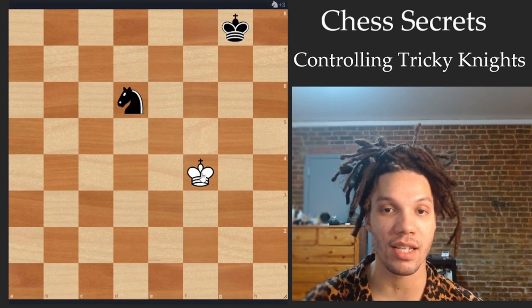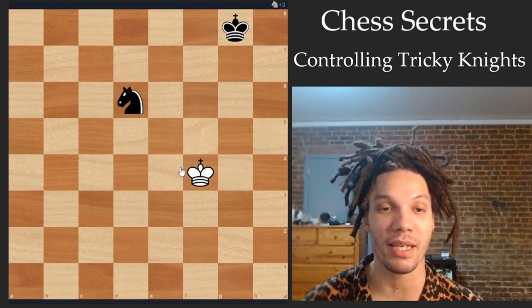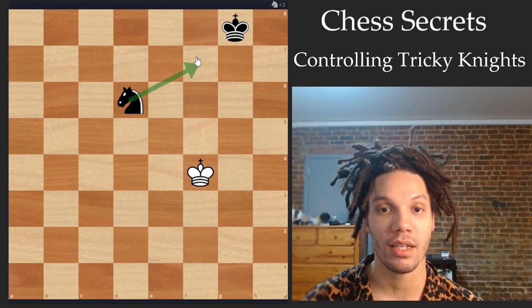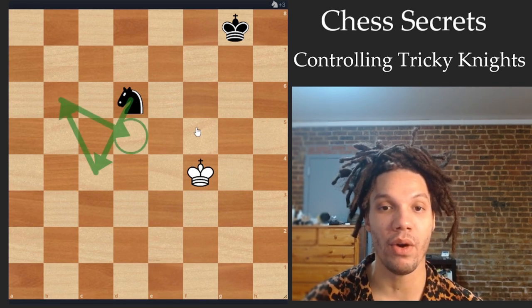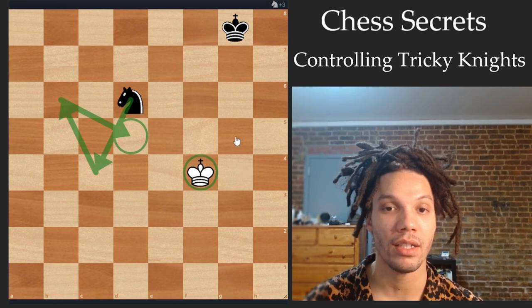In this first example, the king is two diagonals away and there are no other pieces, so it's not a legal position. But you can see that the route to the king will take multiple moves. One such example could be knight f7, knight d8, knight e6 with a check. Another example could be knight c4, knight b6, knight d5. But the point is that if the king stays where it is, the knight's not going to touch it for a while, and that could be a big deal.